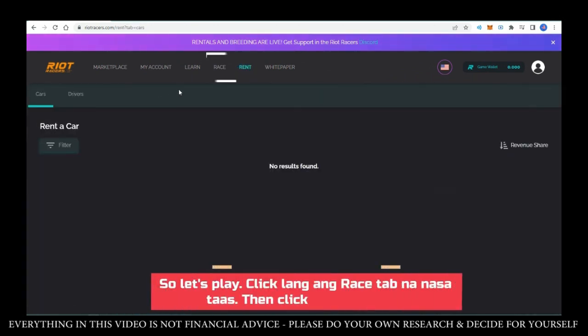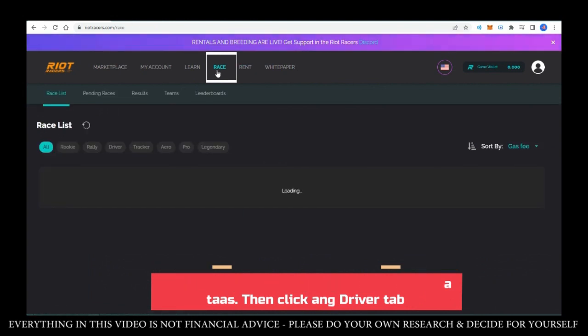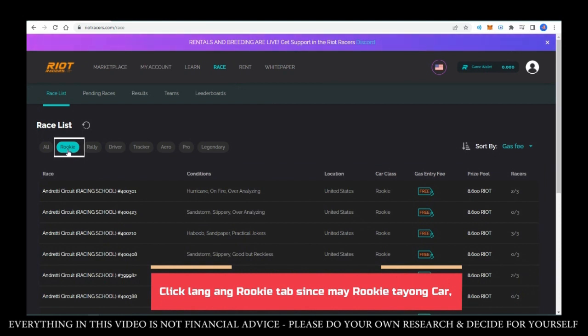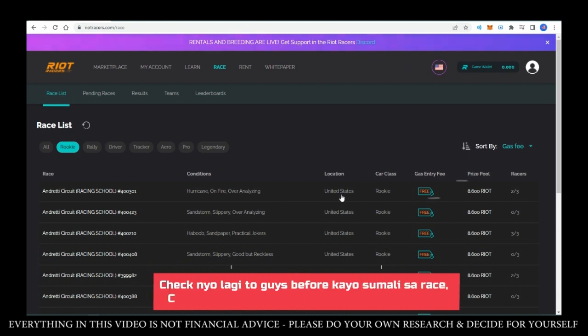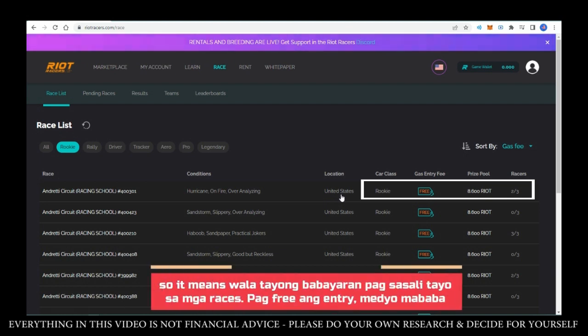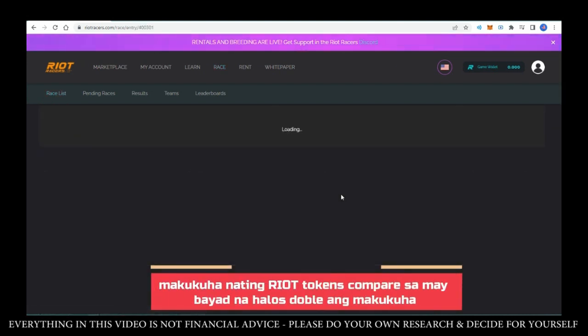Let's go ahead and start a game. Click the race tab at the top, then click the driver tab. Let's try the rookie car — click the rookie tab if you have a rookie car. Always check your car class and gas fee before joining a race. If you see a free gas and entry fee, it means you won't pay anything to join races. Of course, when entry is free, the Riot tokens you earn will be lower compared to when you pay — it's almost double what you can earn when you do pay.